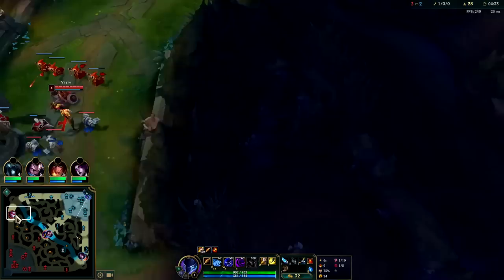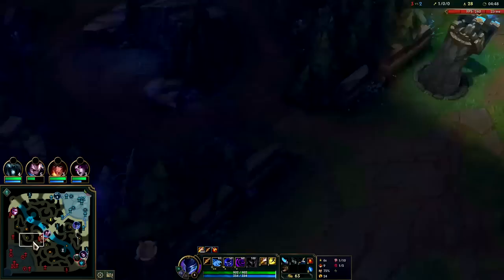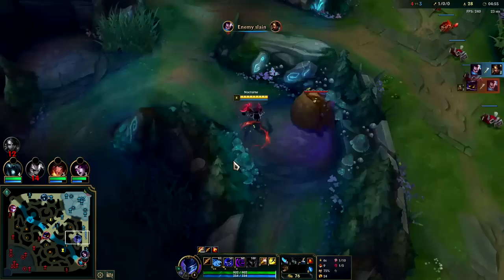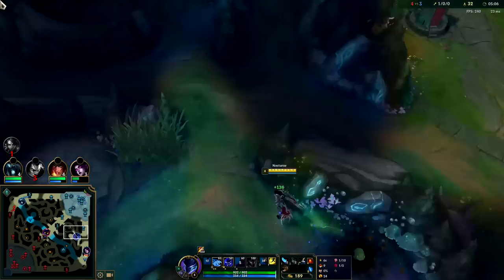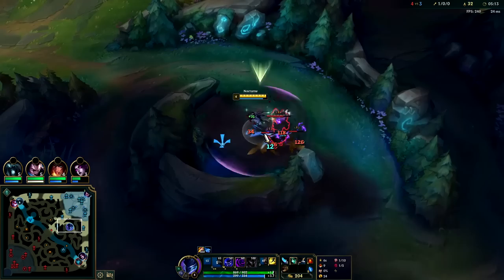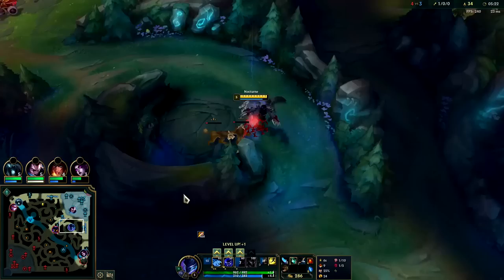We'll pick up Recurve Bow plus boots. Full clearing into ganking is your standard playstyle on Nocturne until you have your R — things get a lot spicier then. Your invades are better, you can gank pretty much any lane no matter what. Not excited about Veigar getting gold though — we should be able to snipe him down in teamfights and walk through his cage with our W. Bot lane isn't that gankable, right as I say that Pyke goes in.